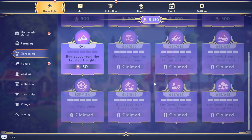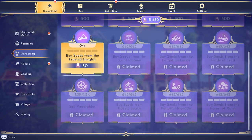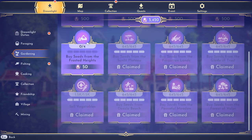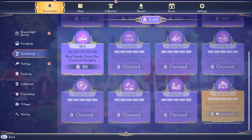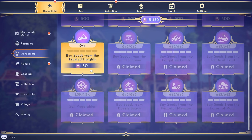Step number two is to look for the Dreamlight tasks that offer a stackable profit. I just unlocked the Frosted Heights biome and we're going to be working on this one. I have already completed this task for the Sunlit Plateau, the Forgotten Lands, the Glade of Trust, Dazzle Beach, Peaceful Meadow, and the Forest of Valor. Let's head up to the Frosted Heights and I will show you how I complete this.